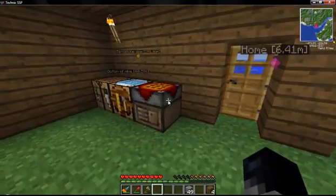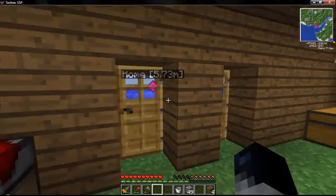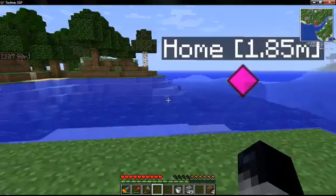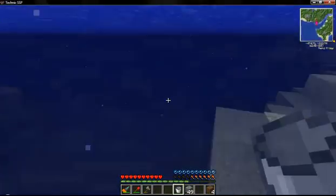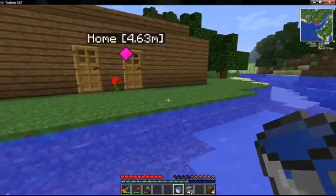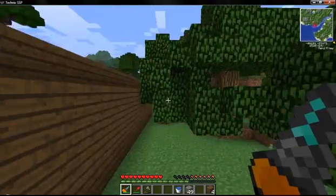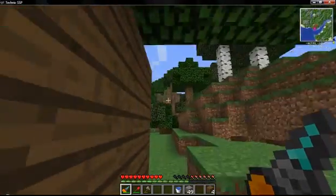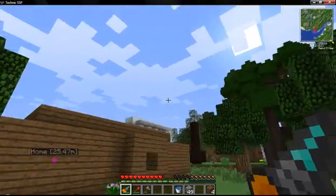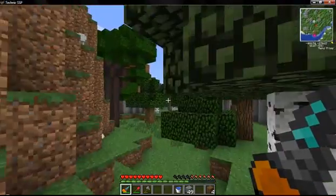I'm gonna grab a bucket too, that's probably a good idea. We're gonna go get some water then head down to find some lava. Actually, I don't even need to go down - there's some over here. Before the series I was thinking should we use our power off solar or should we just use lava and not care about the environment.